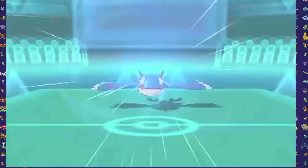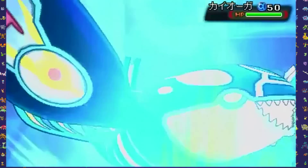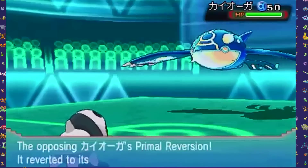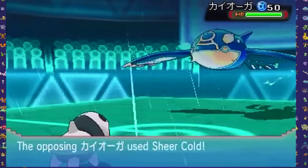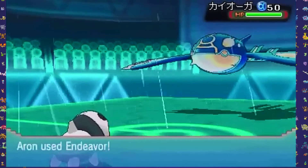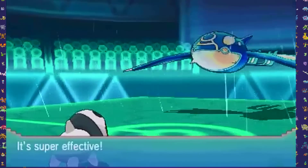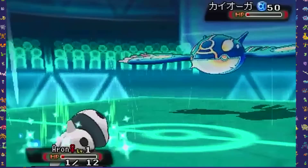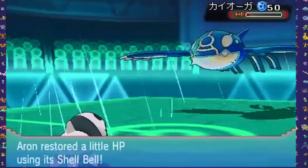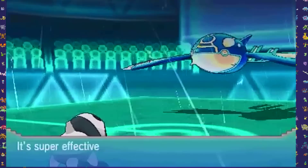Aron managed to avoid an attack, which was lucky, so I did not have any problems. Then my opponent brought out his Kyogre, which brought the heavy rain again, leaving my Pokemon at very low health. Since he used Sheer Cold, it did not affect my Pokemon, so I got lucky and was able to use Endeavor. But then he used Hydro Pump, which brought my Pokemon all the way down. Since I didn't have the sandstorm, I didn't know what I could do, so I only got a couple of experience points. My Aron got defeated, but that allowed me to switch into my next Pokemon.